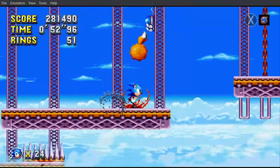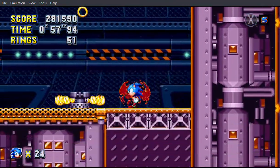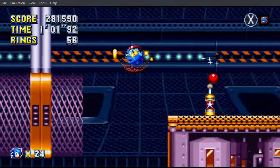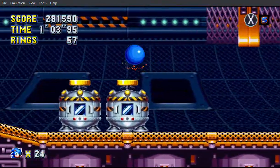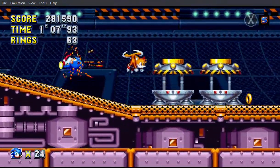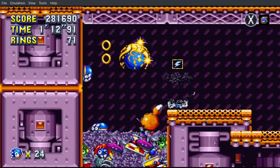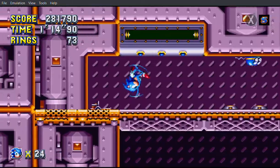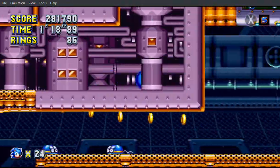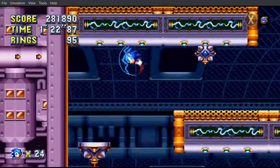There's the X Sonic icon — that means we can go super if we want to, and just pretty much cheese the whole act, but we're not going to. I will only use it in case of emergencies or if it's absolutely necessary. That is the only time I will press this X button. But if I get hit then I won't have to be bothered about it at all, until I get 50 more rings.